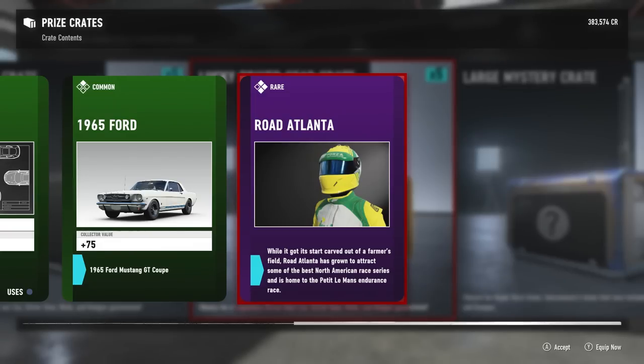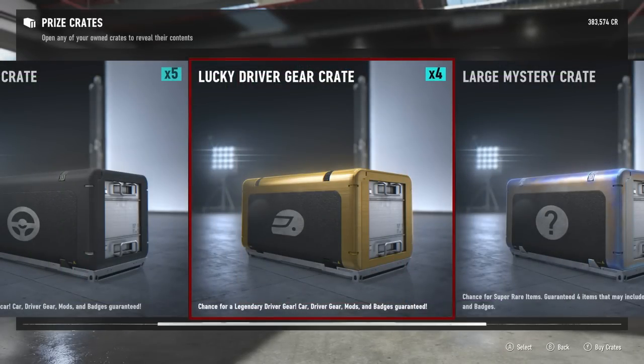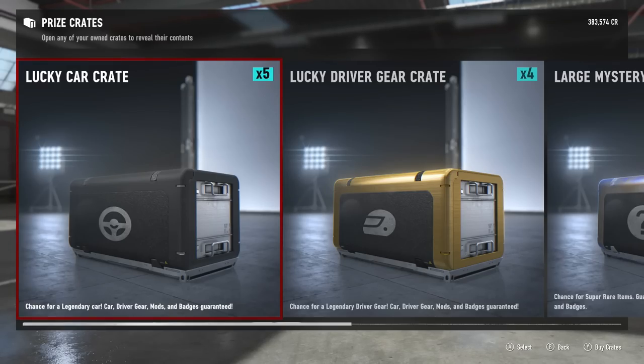That's really cool that they give you a description about the car. I've always said they need to put more info into these games - they have so much at their disposal in terms of engine specs and car detail specs that they leave out a lot of those really cool details. The fact that they're throwing those in, I do like that. Moving on over to the lucky car crate.